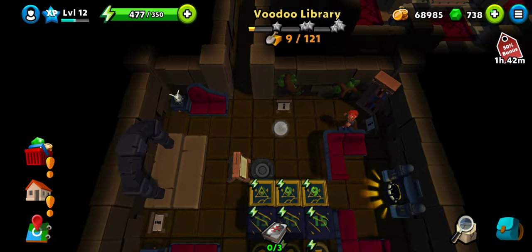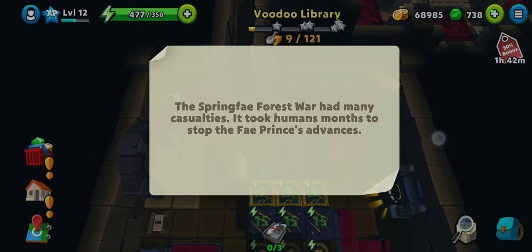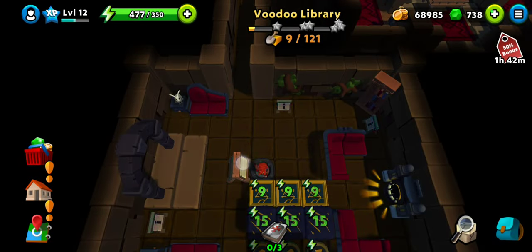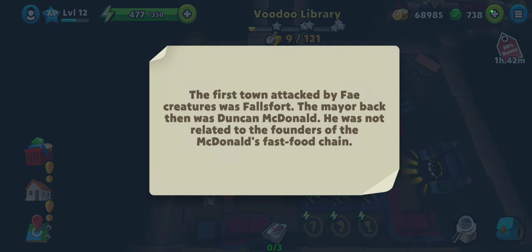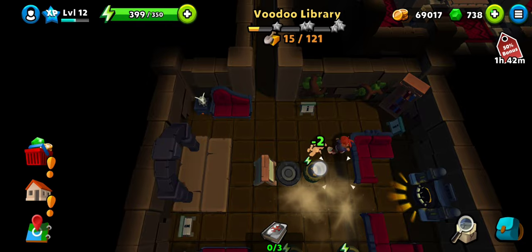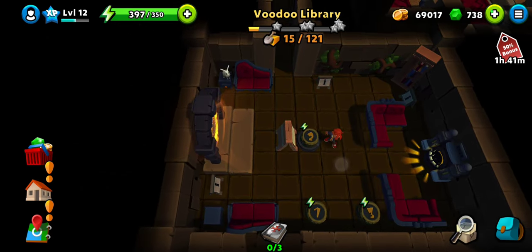Templars trying to fight against the free forces — the spring free forest where many casualties. Templars is going to be number two according to the information I read so far. The first attack was the false word, and the mayor was Jenkins McDonald — not related to the fast food chain. Two should be the answer.